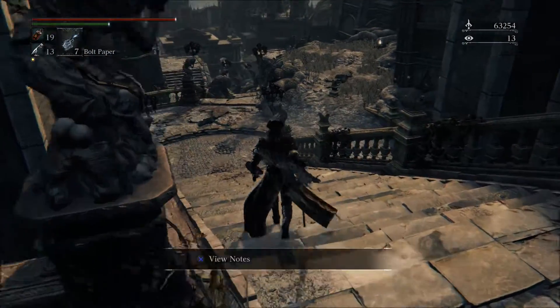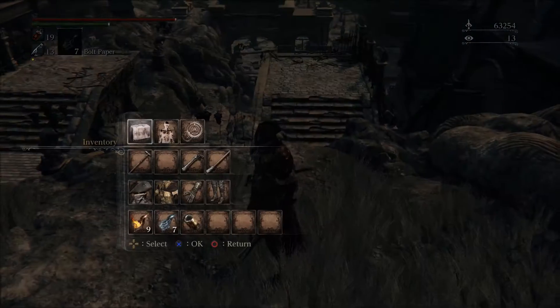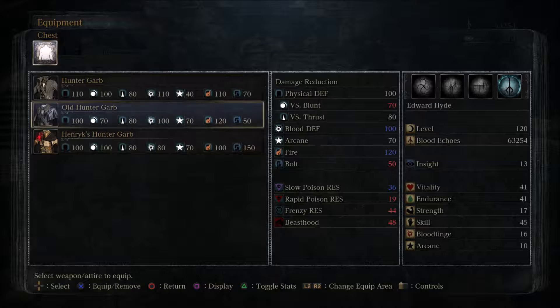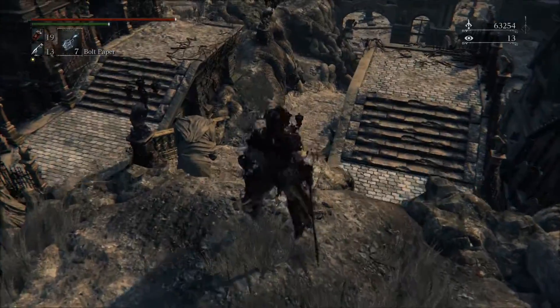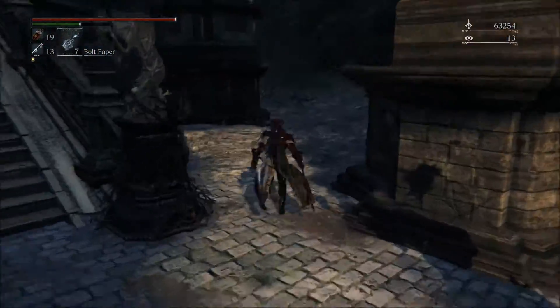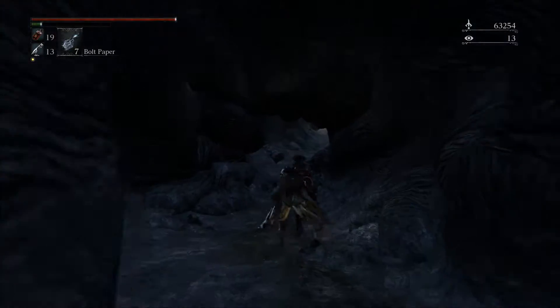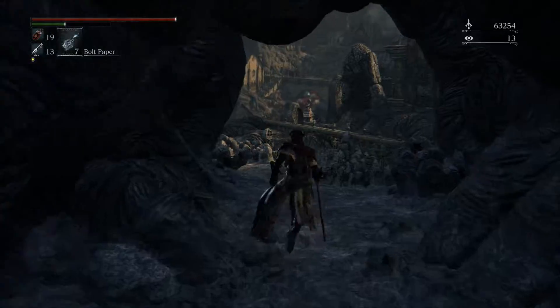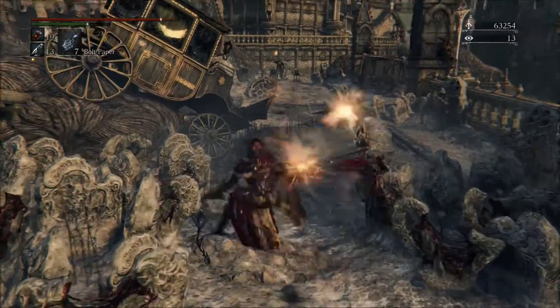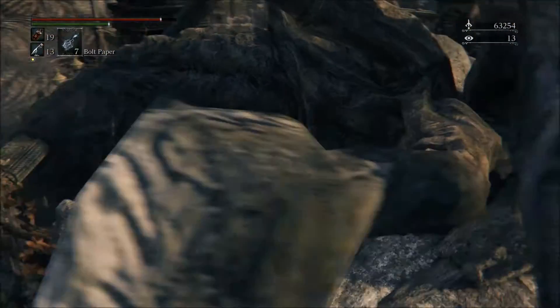Found a missed item — Old Hunter Garb. Comparing it to Heinrich's: better blood defense and better fire defense. I just like the way Heinrich's looks though. It's got high bolt defense, which matters more in PVP, but I just think it looks cool. Stick with Heinrich's.